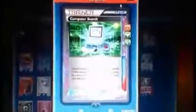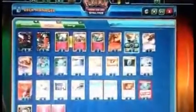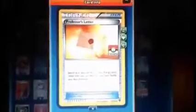Computer Search — obvious. Discard two cards, get any card, put it in your hand, you don't even have to show it. Two Max Potion: be able to Fairy Transfer all the energy around and then heal without any negative repercussions — heal all damage off, put it back, and attack. One Professor's Letter in case you don't get the energy in hand — I think one will suffice, though you may want two depending on your play style.